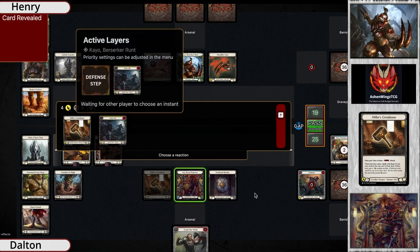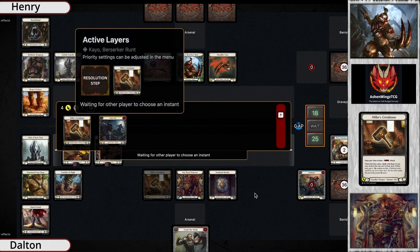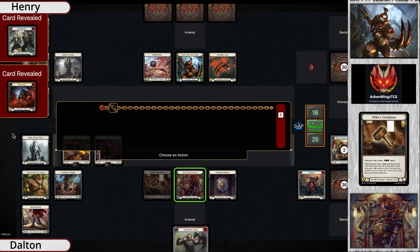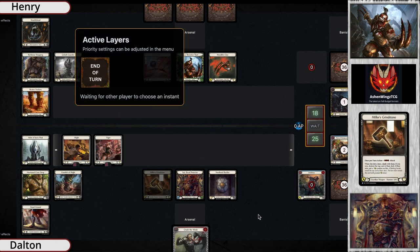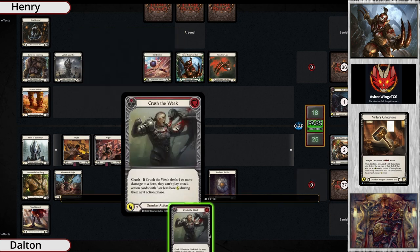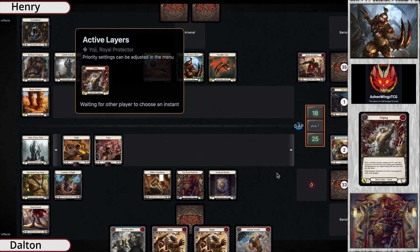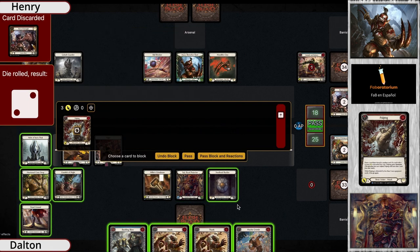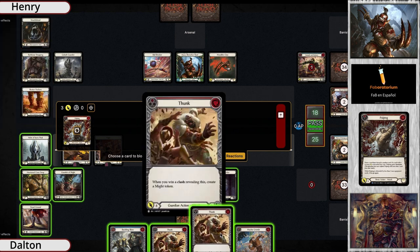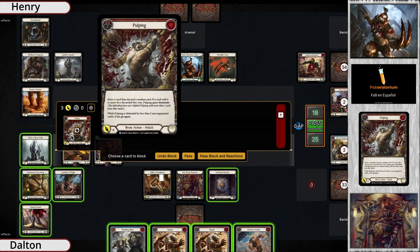Looks like a clash has happened revealing a breaking blow and a yellow. It looks like it was a tie because the Miller's Grindstone does not have a minus one counter on it. I'm assuming Yoji's deck is just gonna play kind of like classic Guardian, opening up with — oh, they missed, they discarded Test of Strength.